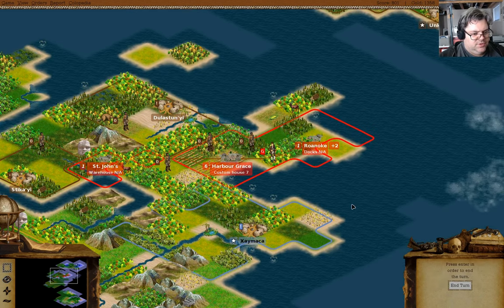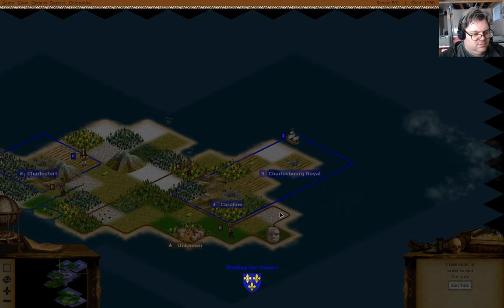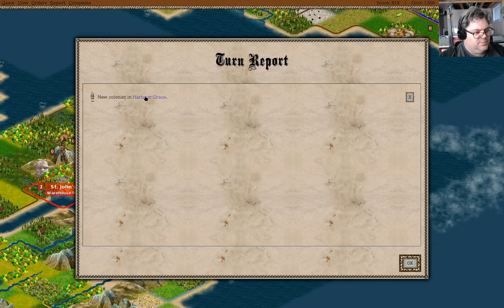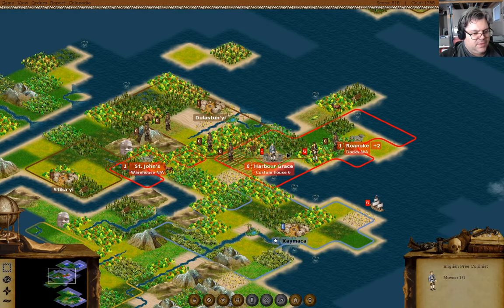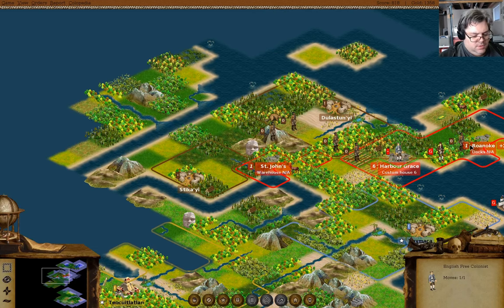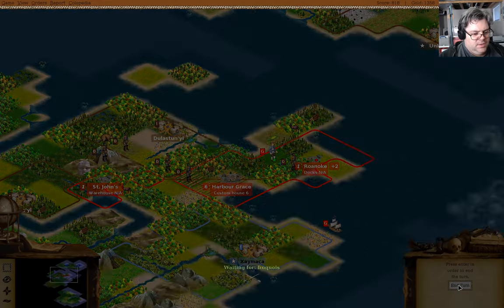Roanoke - we'll send him to Roanoke. Oh, three king's regulars! We have a new colonist in Harbor Grace as well. You can get fortified. Do you still want trade goods? Yes - go there. Send you to Roanoke. End turn.